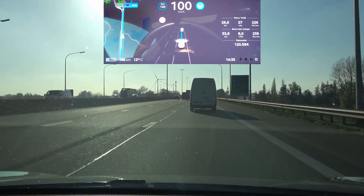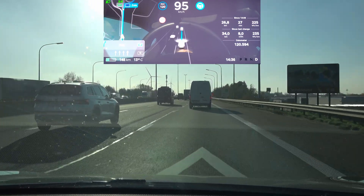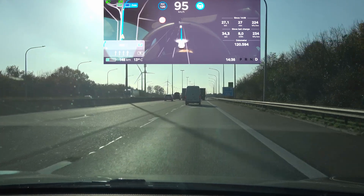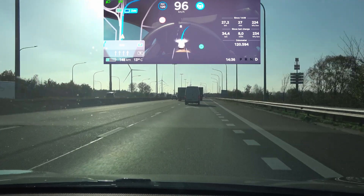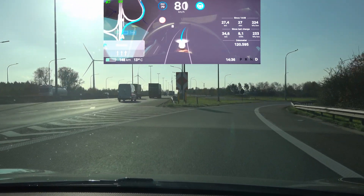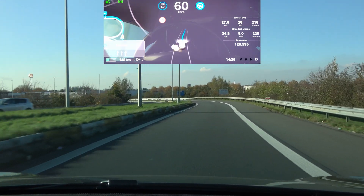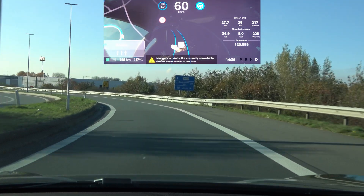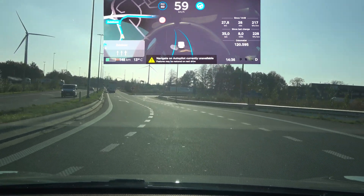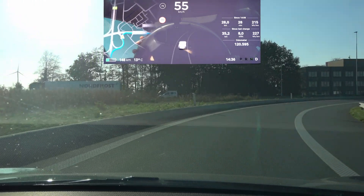Let's see how the car reacts on the second double exit test point. I'm already quite slow behind this van and there's a car behind me, so I won't be able to let the car completely do its thing. It still goes too much to the outside, triggering the autosteer limited message because of the UNECE regulations. Navigate on Autopilot ended early, so it's not working until the end of the exit – that is again a step backwards at the Navigate on Autopilot level.